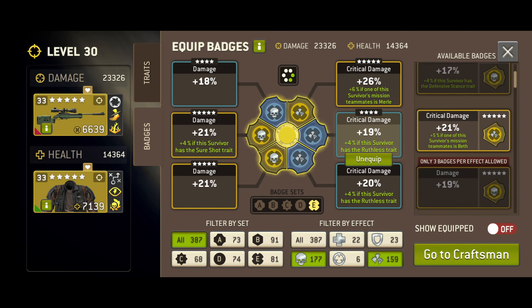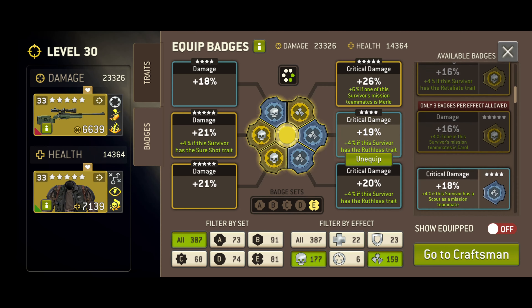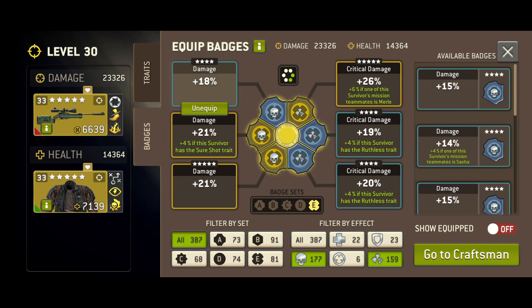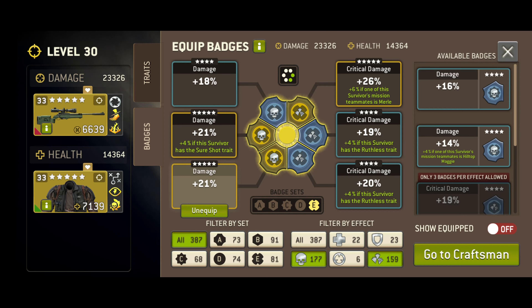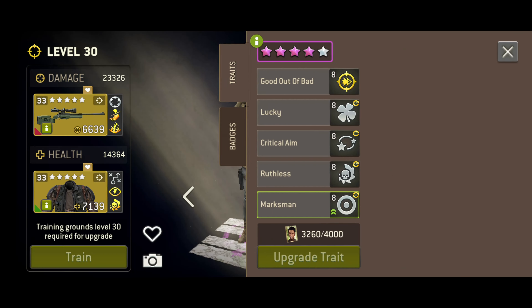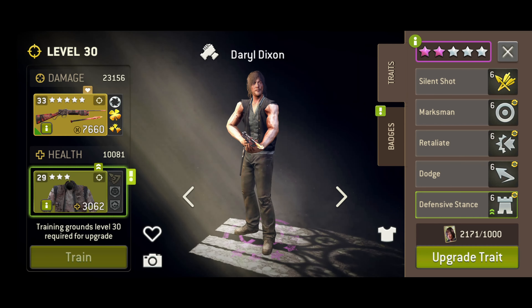First up, I would suggest just making damage and critical damage badges. At very high levels you need any and all boosts to damage output that you can get, and it's really only charge attacks — with their much improved damage and special effects — that will have any real effect on your target anyway.